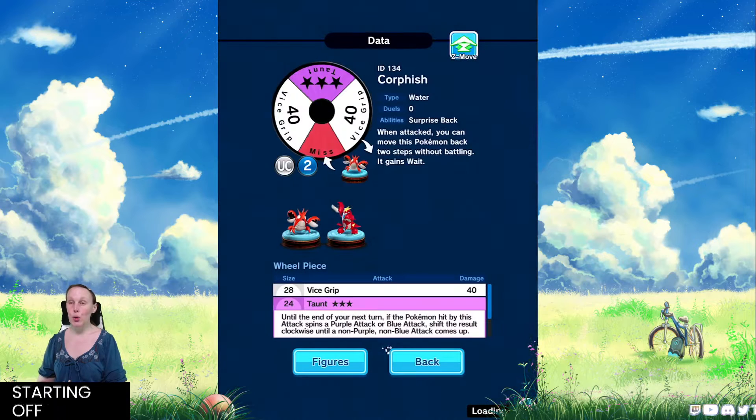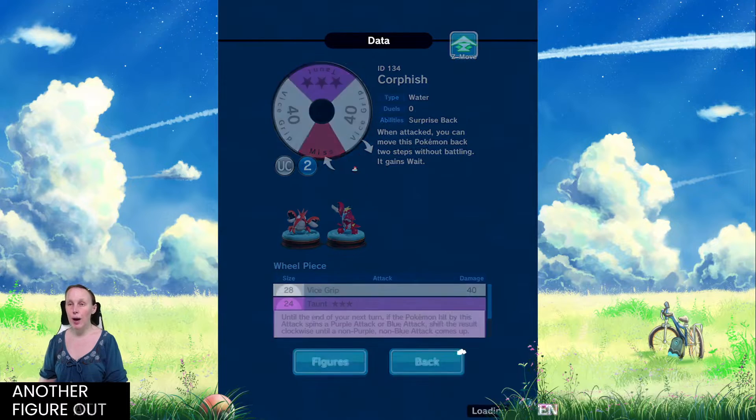Starting off with Corphish — I apologize if I look down, this is not something implemented into the current Pokemon Jewel. This is from my old Pokemon Jewel app, so you guys can't go into your library and actually see this data; it is not currently implemented. Corphish isn't that great as you probably would have suspected. It is a UC figure and it doesn't have that much going for it, but it's another figure added to our collection.